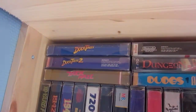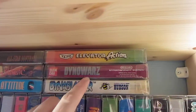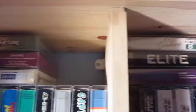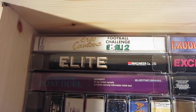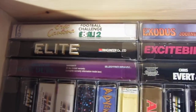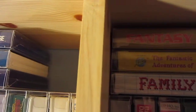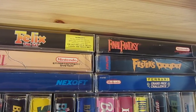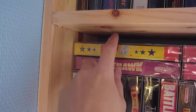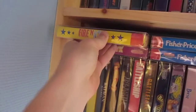Here we have DuckTales 1 and 2. And we have Dyna Blaster, which is Bomberman. Eric Cantona's Football Challenge — Goal 2 is Goal 2 in the US. Elite. Final Fantasy over there. And here we have Fire and Ice.